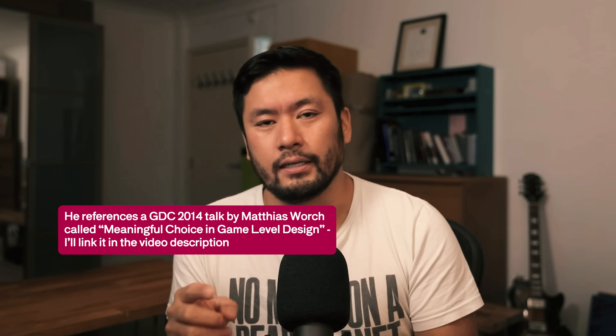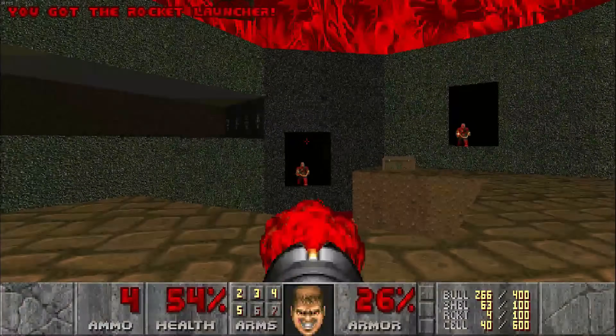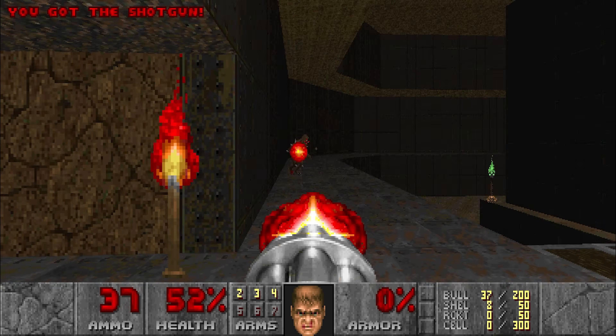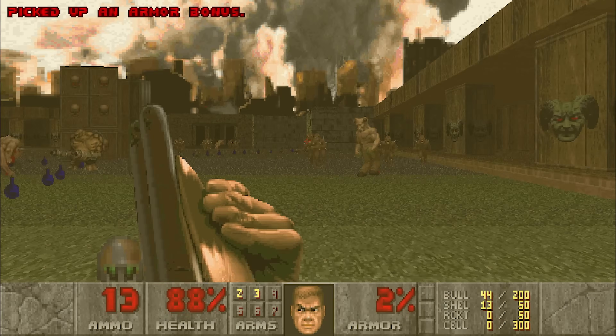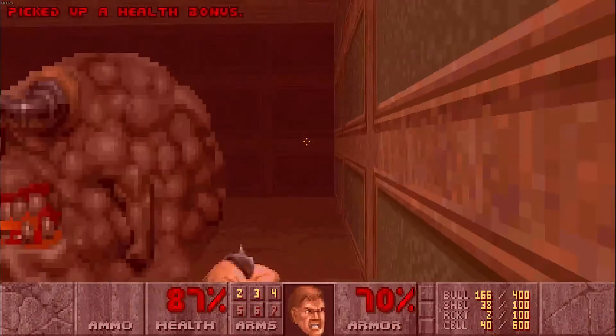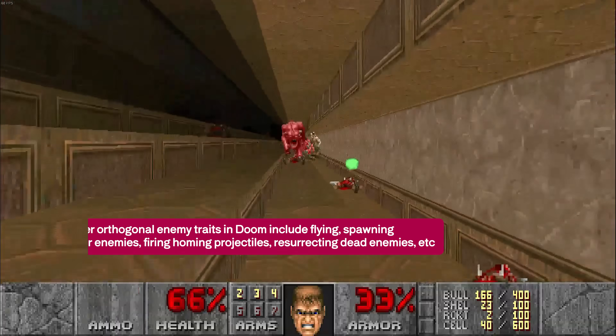For me, the classic example, as is often the case, is Doom. You might have heard Mark Brown talk about this in his GMTK videos - he talked about Doom and the orthogonal design of the enemies. This boils down to the idea that in Doom, you don't just have enemies that fire bullets. You have loads of different types of enemies that are orthogonally different. The three main categories are ones that fire bullets at you instantly, ones that fire projectiles that travel at a certain speed towards you, and melee enemies that have to be right next to you to attack. These orthogonally different categories of enemies are basically the bread and butter of all combat in Doom, and they allow for a lot of variation because of those different characteristics.